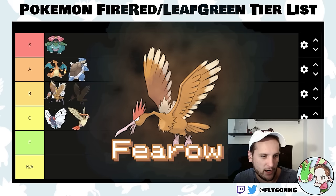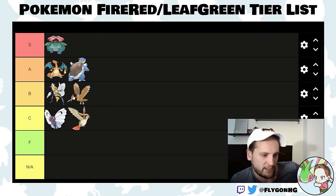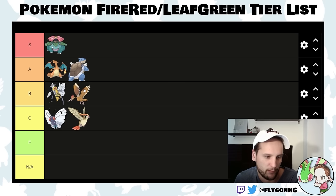Fearow is a B-tier encounter. It's much better than Pidgeot — it fully evolves at level 18 or 20, so you get it much earlier, which is really nice. It can learn Drill Peck, which is super useful and one of the only good flying-type moves that isn't Fly or Aerial Ace. I would always take Fearow over Pidgeot.